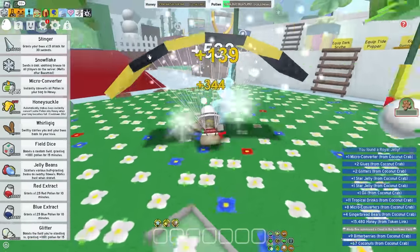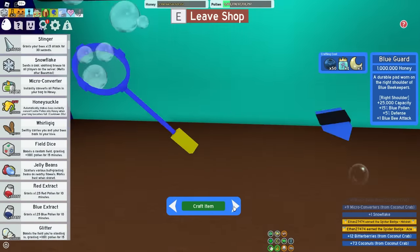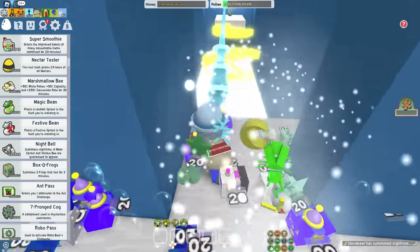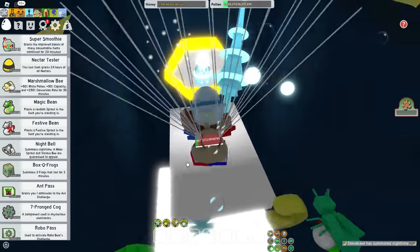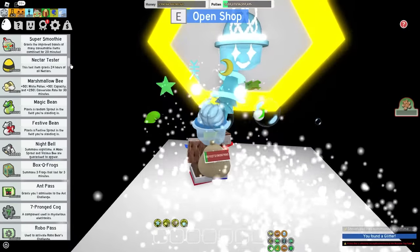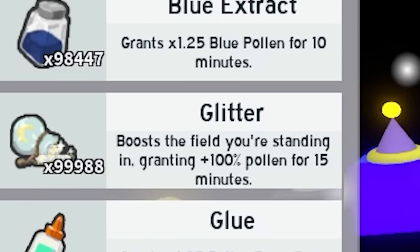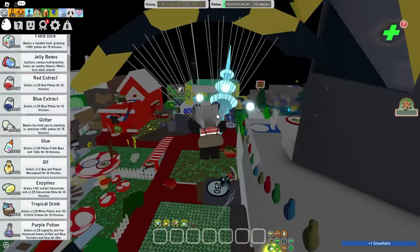I'm gonna have to pay another visit to the blue HQ, because in this beautiful shop I can craft myself the bubble mask. It has a night bell so I can access the diamond mask — right here, beautiful. I need my glitter. Thank you for giving me even more glitter, I definitely needed more. Let's craft this bad boy — best blue mask in the game.